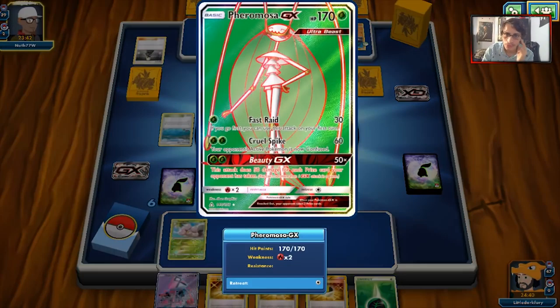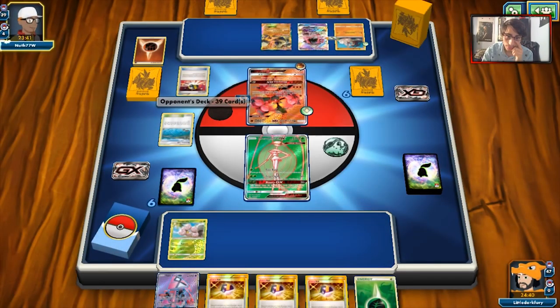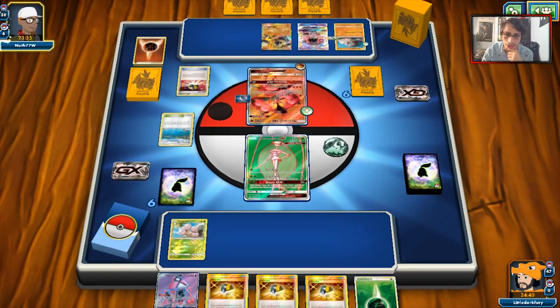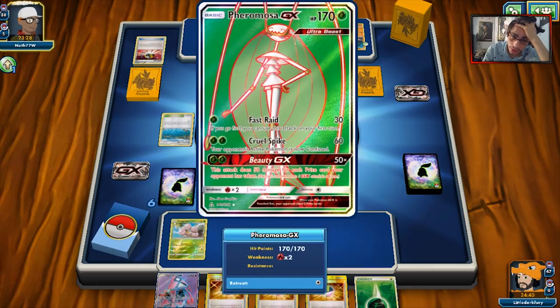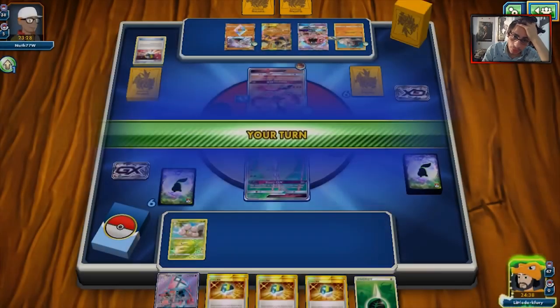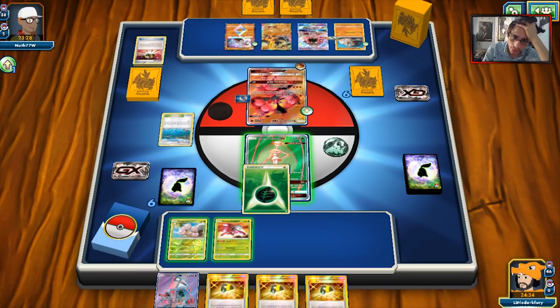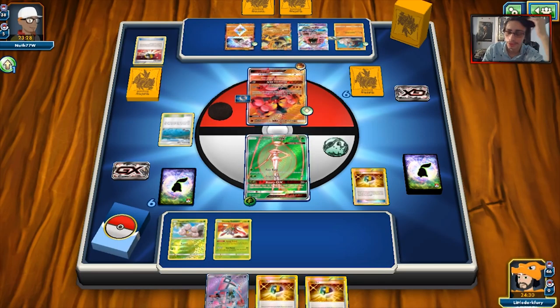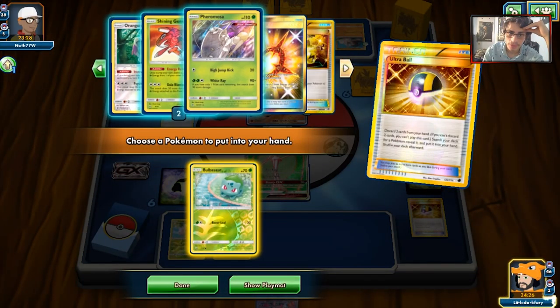Fhermosa is just going to get two-shotted — probably better than starting with Exeggcute though. We drew a Genesect. We're going to have to use most of our Ultra Balls here. That's three of our Ultra Balls, and we can grab a Bulbasaur. We've got one grass energy prized it looks like, so we'll grab the Bulbasaur and Lele. We'll have to go Sycamore here.